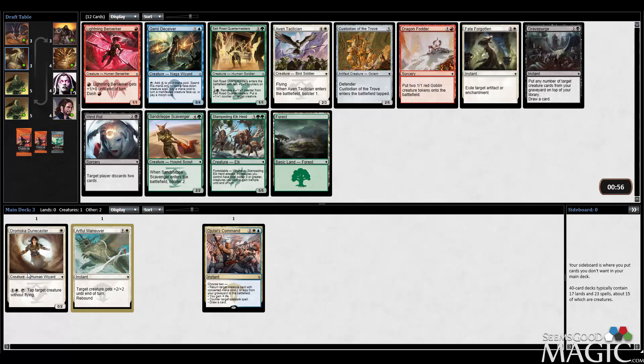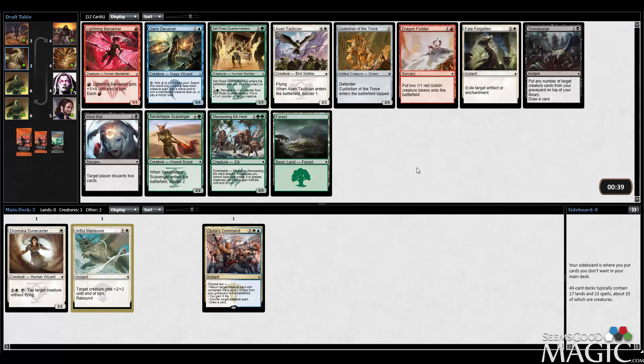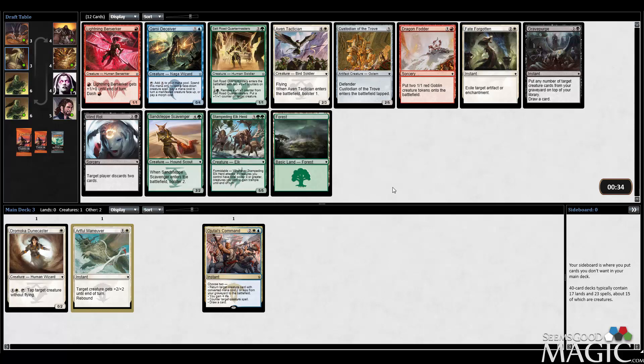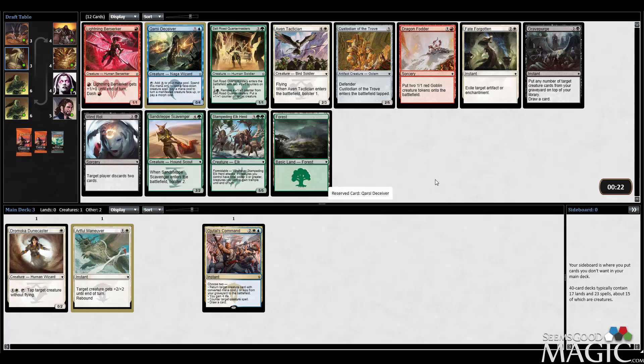Ruthless Deathfang seemed interesting, but for now I kind of want to stick to the colors I've got because it would take me too long to read each card individually. Avon Tactician is a 2-3 Flyer that bolsters, so possibly a 3-4 Flyer - pretty efficient. Carse Deceiver is pretty interesting - you can pay a mana cost to turn a Manifested creature. That's pretty cool. I'm okay taking it. It's also an Uncommon, which I think is good.